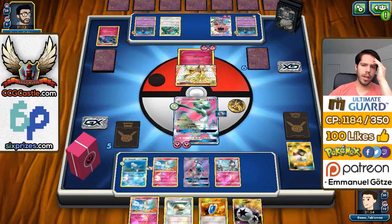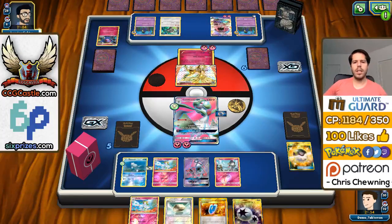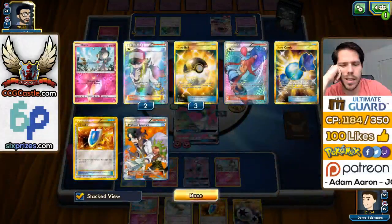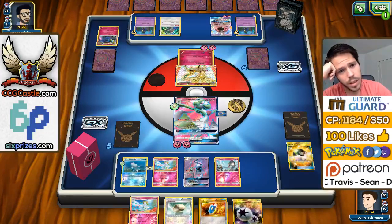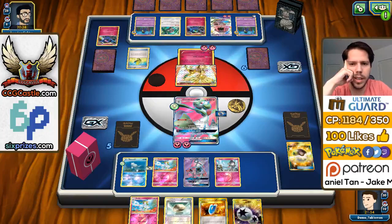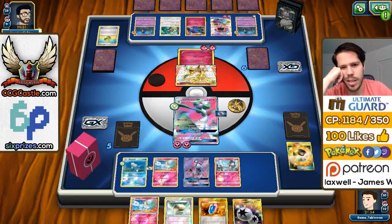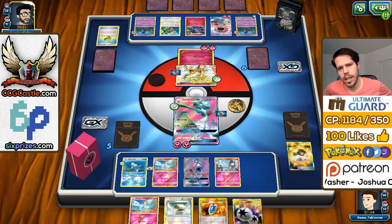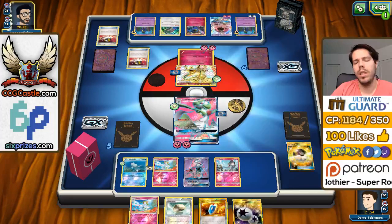We have a pretty good hand. I don't think I'm going to attach the DCE just yet, because I don't want to get punished heavily by that Tapu Lele, so I'm just going to use Infinite Force. And if my opponent decides to attack on this Tapu Lele, I can attach the DCE then and take a knockout. I also find another Float Stone. Xerneas is ready to deal 100 damage, which is no big deal, and he can knock out next turn with an extra energy. 100 damage is nothing to write home about at this point.